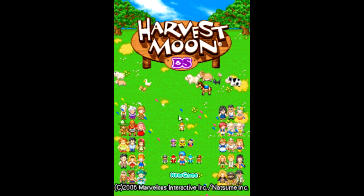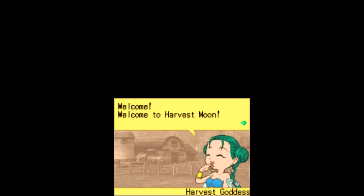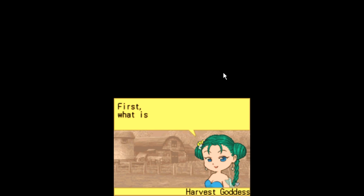You might see a mouse clicker — okay, let me see if I can get all of these controls down. Okay, welcome to Harvest Moon Harvest Goddess. Let me see if I know — that's the pause button. Okay, there we go. What is my name?